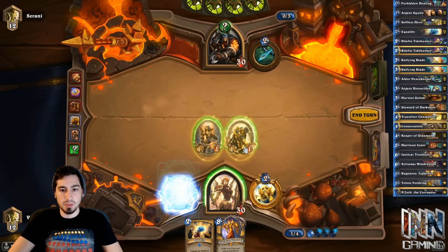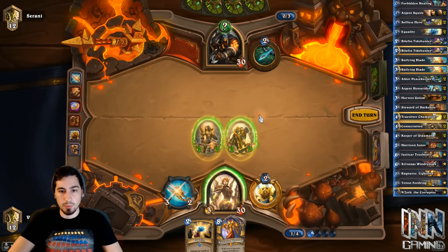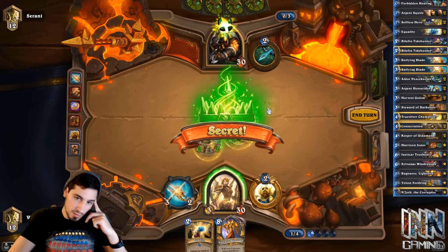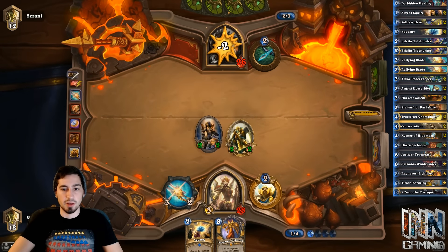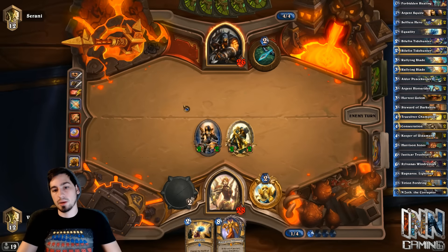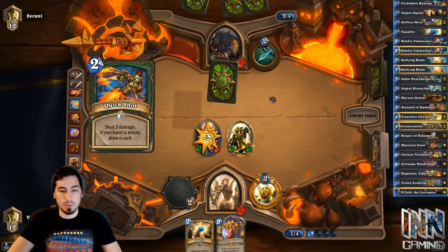So we can actually Rallying Blade buff these guys. We should swing first, because if it's a Frozen Trap, maybe we wouldn't attack with one of these creatures. It's Explosive — okay. So we'll attack with both these creatures and hold on to our weapon for now. I was only scared because if it was a Frozen Trap, then giving the +2/+2 from playing the weapon prior would have been bad. But if it wasn't Frozen Trap, it would have been fine.